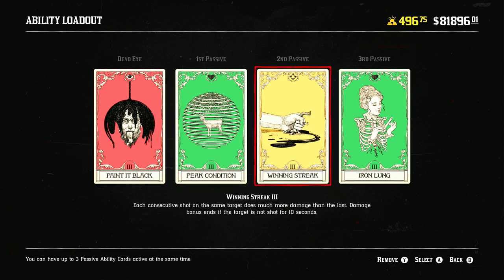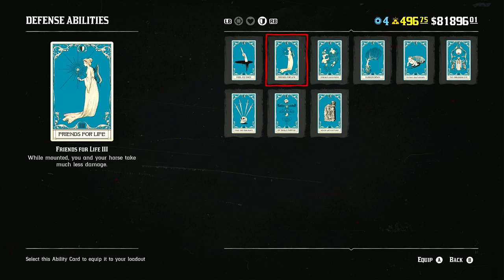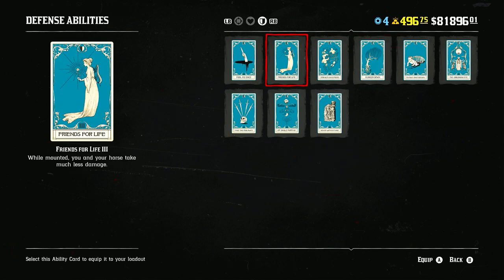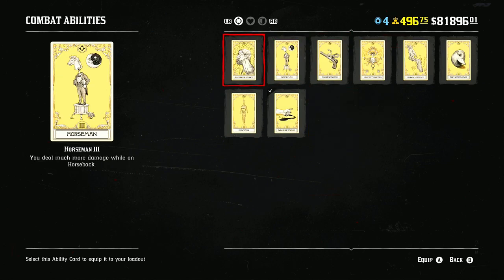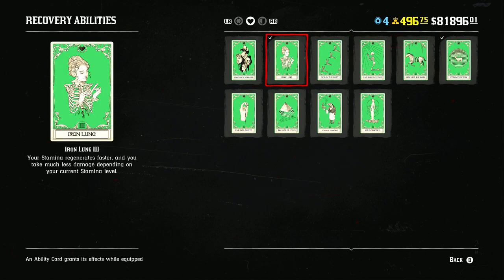I would always prefer Peak Edition over Winning Streak. Having it as a second card is even better. For the third card slot, options include Winning Streak, Sharpshooter if you're sniping, Landon's Patience, or Fool Me Once for extra defense. Unblinking Eye is another great card — it drains your dead eye less, keeping you in PiB longer. Out of all the combat cards, the main ones worth using are Gunslinger's Choice, Sharpshooter, Landon's Patience, and Winning Streak.